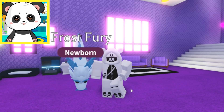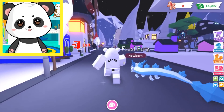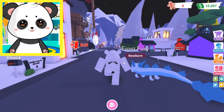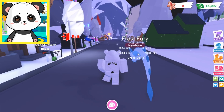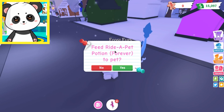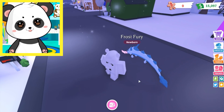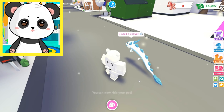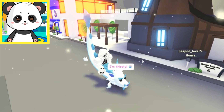Come on, Frost Fury, let's get over to the castle! Oh, he's so beautiful outside! Mr. Frost Fury, you have a lovely tail! I need to ride you, if that's okay? There you go! And I just want to ride you — I mean, I should fly on you, but for right now I just really want to ride you! It looks like so much fun! It's like a really slow rollercoaster!